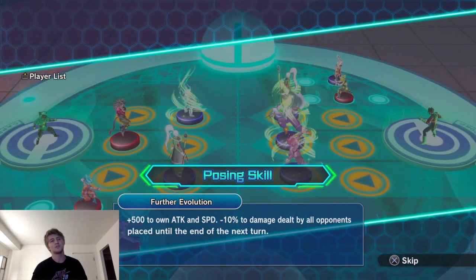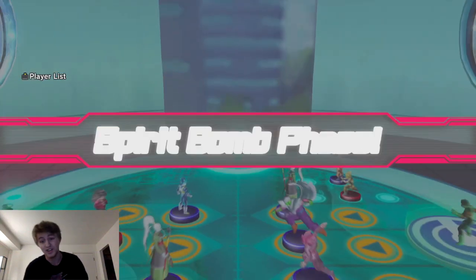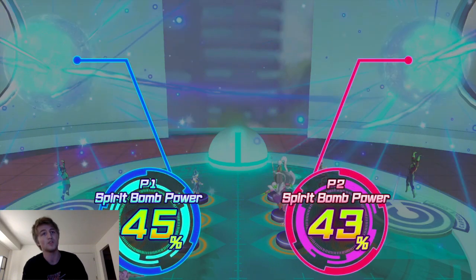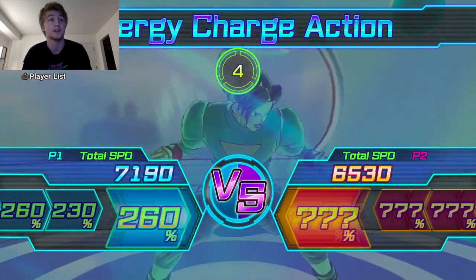10 damage dealt by all opponents lowered — minus 10 damage dealt by all opponents. So even if Rose gets sec skills it's void, it's not happening anymore. Rose is fast — I should be able to go second, but I need 100 speed.